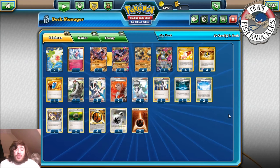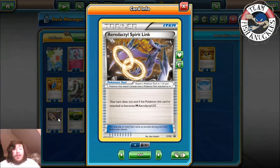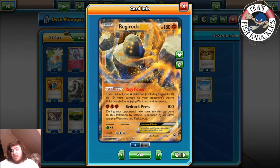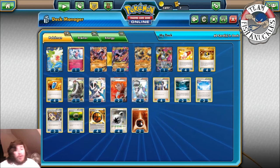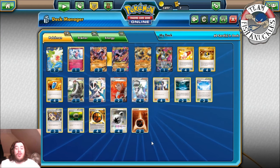Three Mega Aerodactyl spirit links so your turn doesn't end when you Mega evolve, two Float Stone to give free retreat to Regirocks. We play four Regirock — he's kind of who you want to start with since he has 180 HP and isn't getting knocked out turn one most of the time. Four Strong Energies do 20 more damage to the active Pokémon, four DCE, and two Fighting Energy. This is a very early stage deck and I'm not 100% sure how to play it, but this is what we're going with today.